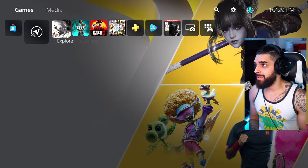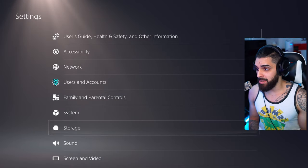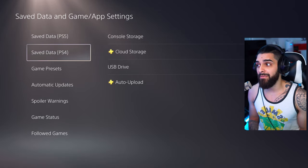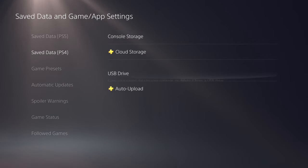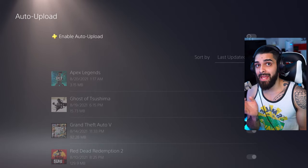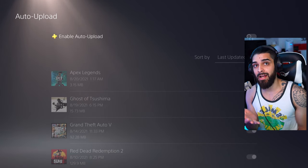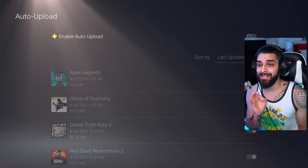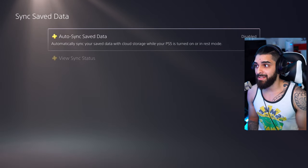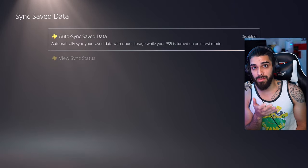Before you begin to upload or download anything, you need to go into your settings — this is extremely important. Go into save data and game apps. If you're on the PlayStation 4 version playing on PlayStation 5, click save data PlayStation 4, go down to auto upload, and disable it. This prevents the game from immediately uploading any changes. If you're on the PlayStation 5 version, go down to sync save data and disable that as well. You do not want the console uploading anything to the cloud without you doing it yourself.